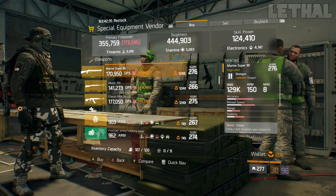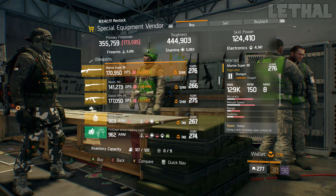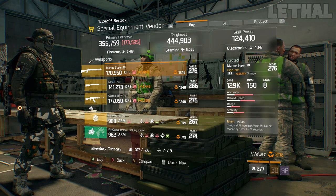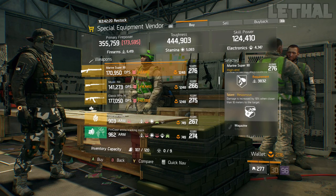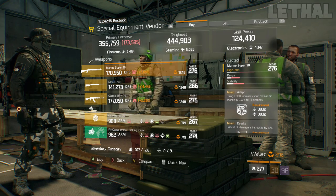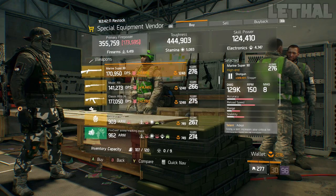A couple spots down, this Marine Super 90 is pretty good. It comes with 328.50% stagger, 129k base damage, and for the talents it has Adept, Deadly, and Responsive. It already comes with the two talents you want on your shotguns — Responsive and Deadly. In my opinion, get rid of Adept, go for something like Vicious if you're using this with Striker, or Unforgiving would be really nice.